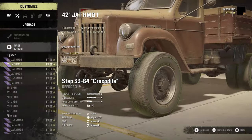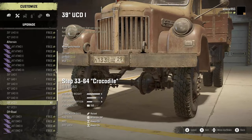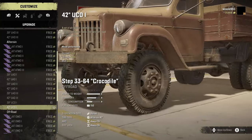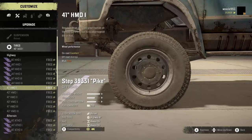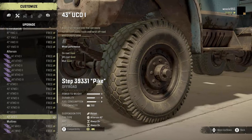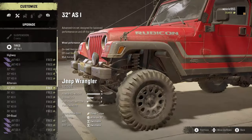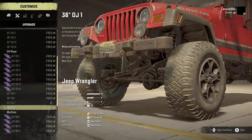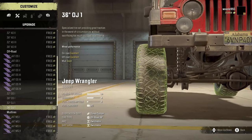This next one actually affects quite a few trucks. The Crocodile has a new set of tires. It used to be — this is its stock tire, the special Croc tire — and you could only get it in 39s. Now you can have it in 39s and 42s. So they added a second size to the Crocodile. This also applies to the Step 39331 Pike and its UCD1, UCD2 tires as well. You used to be able to only get 41s; now you can have 41s or 43s in its custom tire. This also affects the Jeep Wrangler with its OJ1 tires — it used to only be able to have 32s, now you can have 32s or 36s. And one thing I've noticed with the scouts is that when you equip these bigger tires, they get a wider wheelbase as well, so quite a nice bonus there.